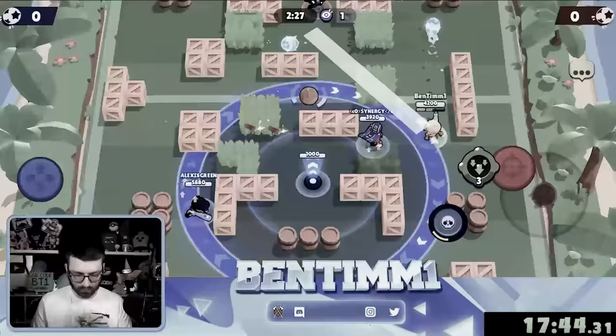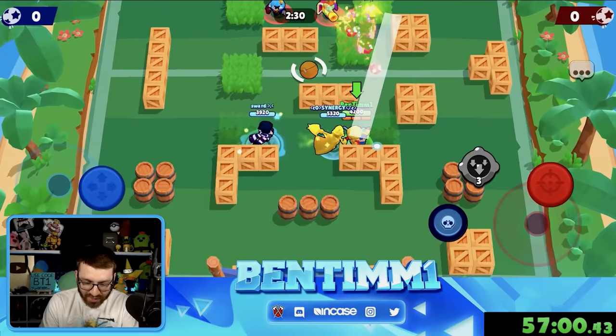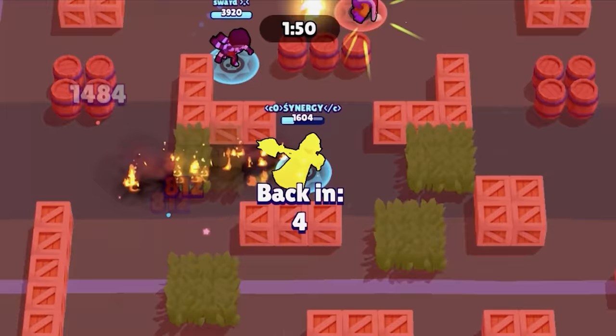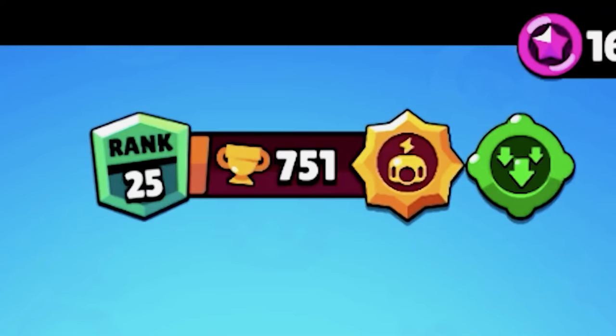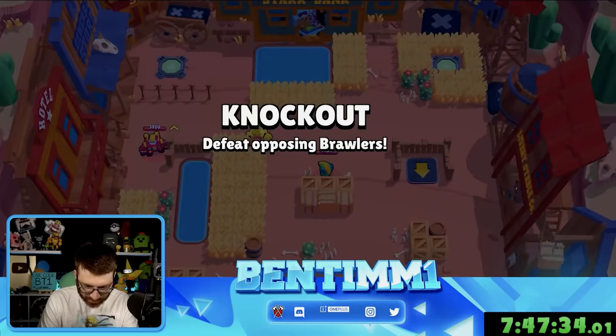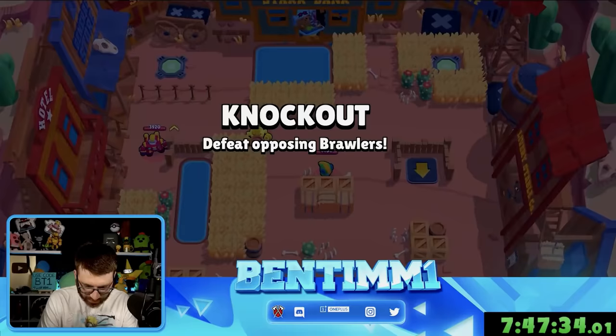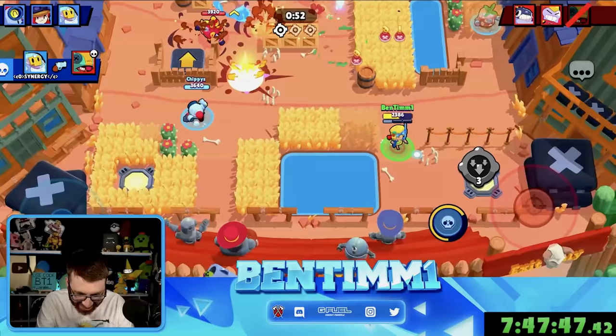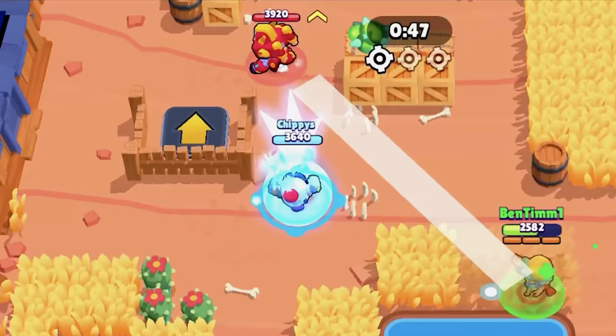One game away from rank 25 — only an hour in, this is a lot faster than the Mortis one. Jessie's better than Mortis. We'll check back in at 850. Seven hours, 46 minutes in — 985 trophies. Can we finish it off, please? This is taking forever. Got a Leon, a Tick, and a Surge. We are playing Knockout, everyone. Honestly, Jessie's really good at Knockout. We almost took all the Surges there — the bone shots are crazy. Jessie's good at Knockout, but she's not the most optimal. Still really good though.